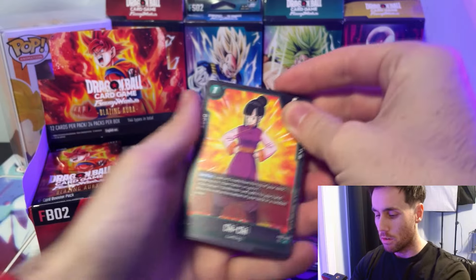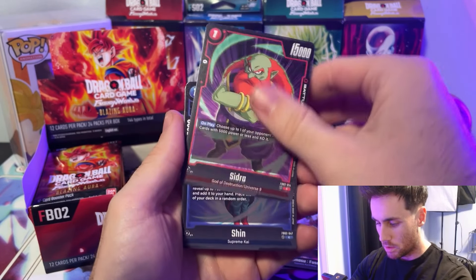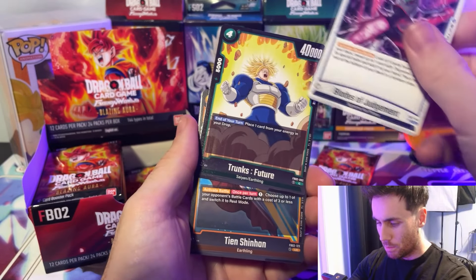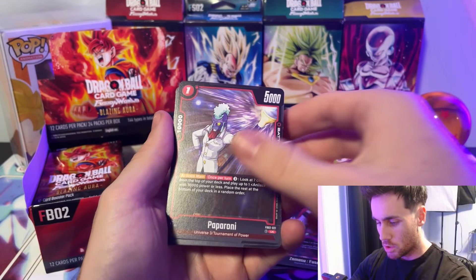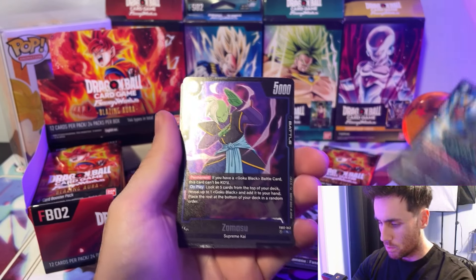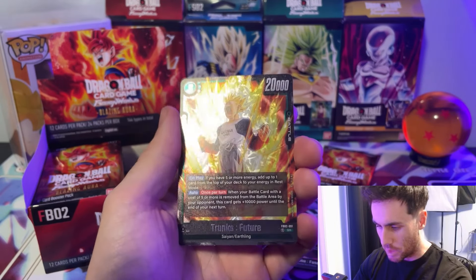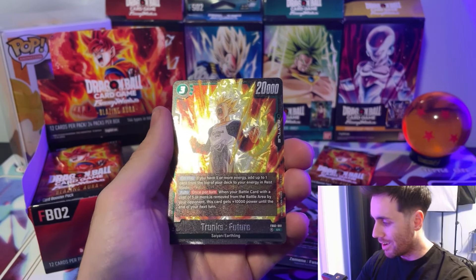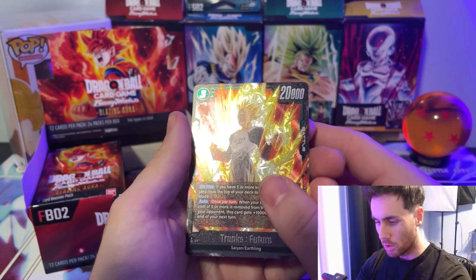Moving on to the next pack — so far not bad, because already I've got two green cards that I'm going to want to run. Chi Chi, Bulma, Sidra, Shin, Basil, Blades of Judgment, Trunks — I thought he was good but he's absolutely terrible. Tien Shinhan, Pepperoni Cell — this one's really good for the Cell deck obviously. Zamasu and Trunks Future — again with the shatter foil, following right up after the Gohan. A little suspicious, but absolutely beautiful looking card.